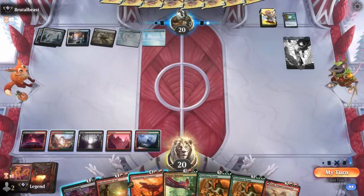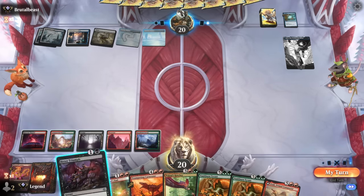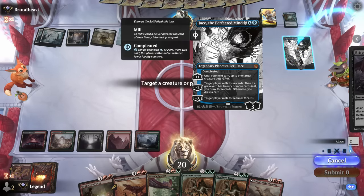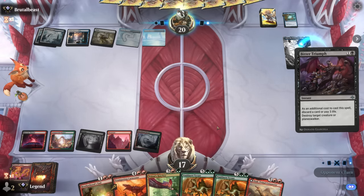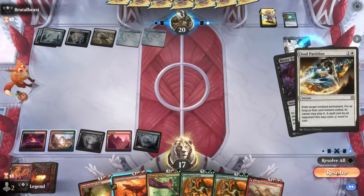Could also cast Bitter Triumph hoping they use a counter spell so I can then resolve the Hatcher. I'll pay three life since we already have stuff in the graveyard to reanimate. The Carnosaur would be uncounterable to destroy Jace, but I'm kind of hoping they counter — No More Lies won't work since we can just pay for it, but our opponent uses Soul Partition on Jace instead.